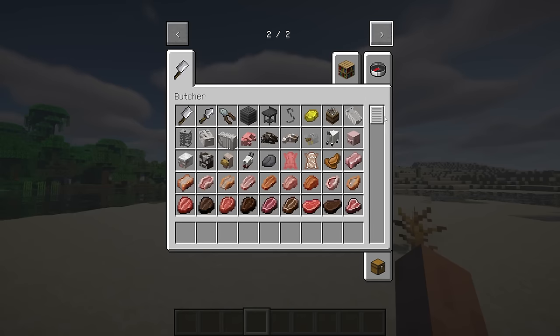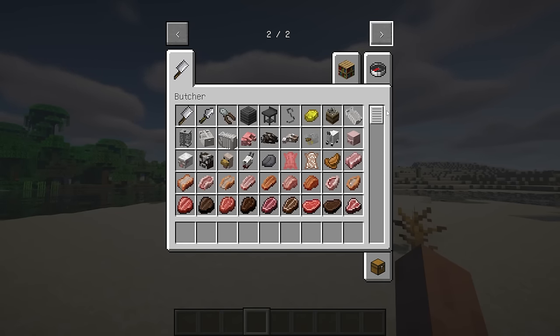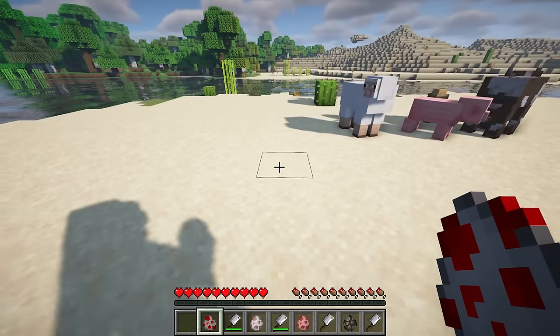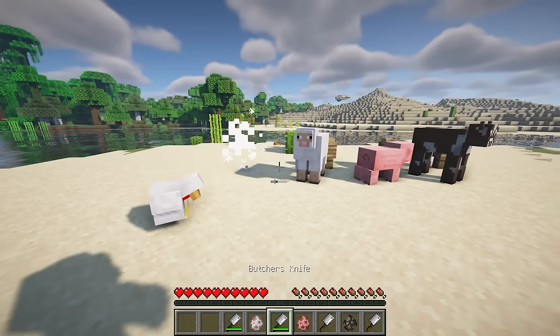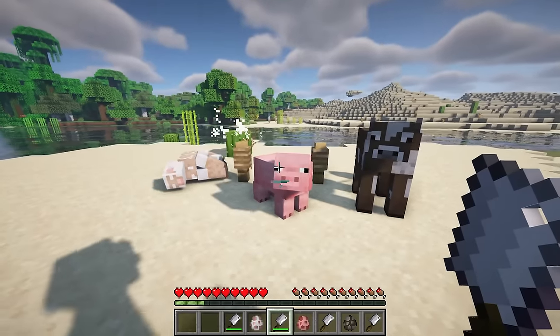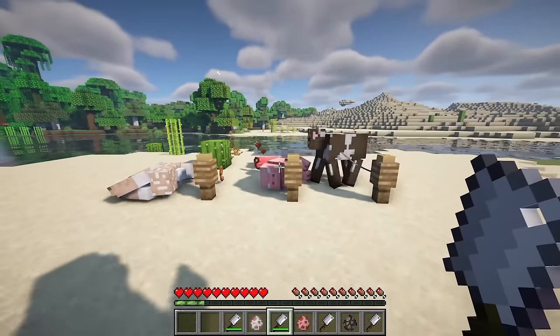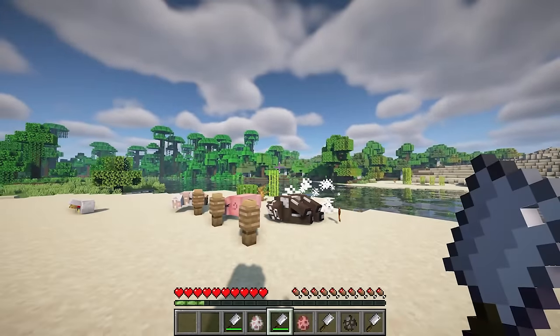Butchery is a mod that enhances the harvesting experience of mobs and animals in Minecraft, adding immersion and fun to the process. While you can still simply kill mobs without the mod, installing Butchery introduces the option to use a brand new tool: the butcher's knife. Using the butcher's knife on a mob causes the corpse of the mob to drop instead of its original loot.